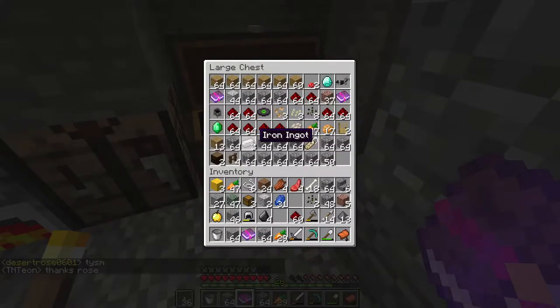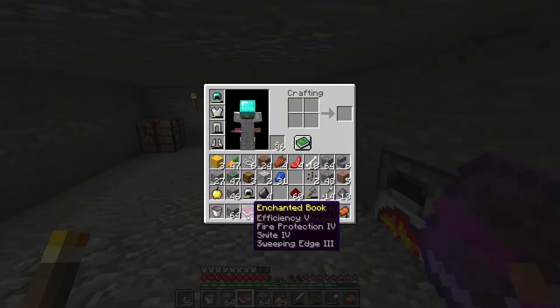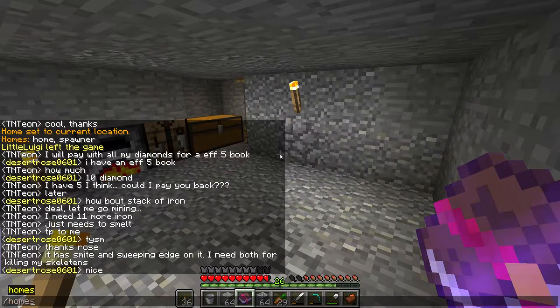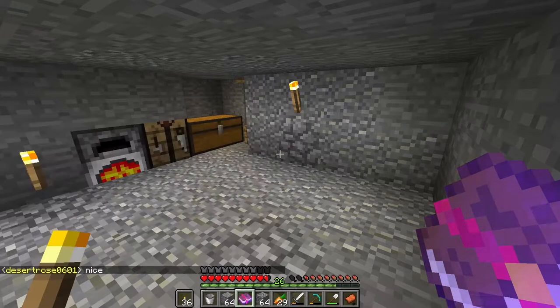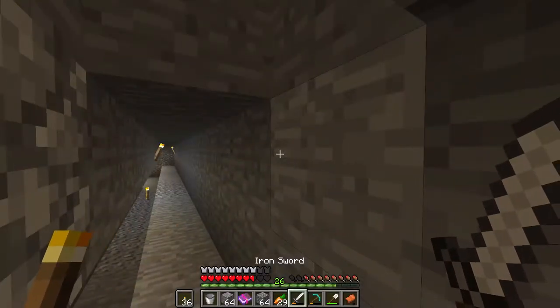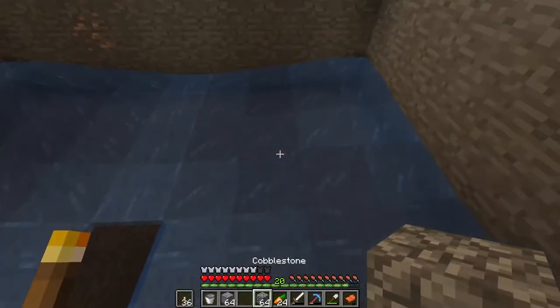It cost me a stack of iron and now we only have three plus a few more. But I got an efficiency five book. Oh wait, there's smite and sweeping edge too — we need both of those things for making our skeleton farm. Should I use the stack of iron for efficiency five or for both of those? You know what, let's just use it as efficiency five. Let's go back to the spawner. I didn't finish lining that up, but it's okay. I don't have an anvil — actually, I found an anvil. I do not want to say where I found it, but it was on base and they were online and it wasn't Die Kick.